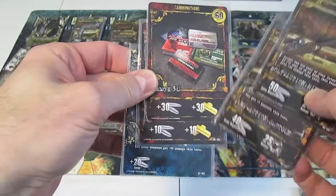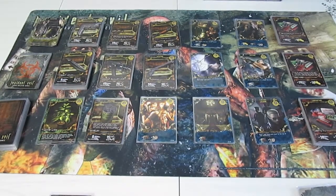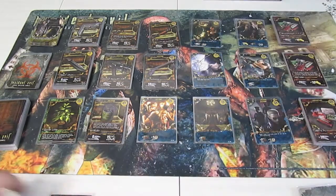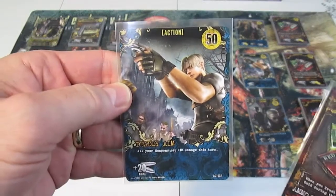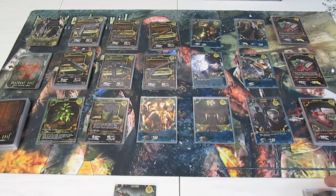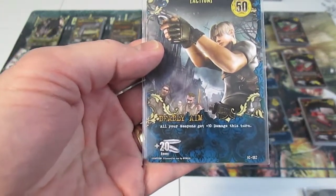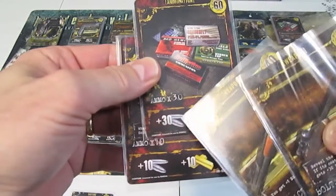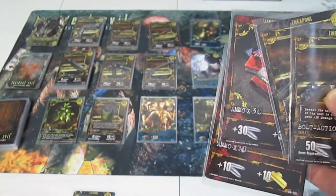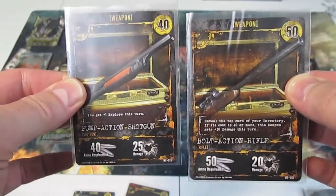I have 40 gold to spend, so I'm going to do a buy first. With 40 gold I'll buy another pump shotgun - that goes in the discard. Now I'll play my action card, Deadly Aim, which gives all weapons plus 10 damage this turn and gives me 20 ammunition. Claire's special ability says all your ammunition provides plus 10 ammo, so I'm ruling that the plus 20 ammo becomes 30. With a 30 ammo and a 10 ammo card, I have 90 ammunition total - just enough to fire the bolt action rifle and the pump shotgun.